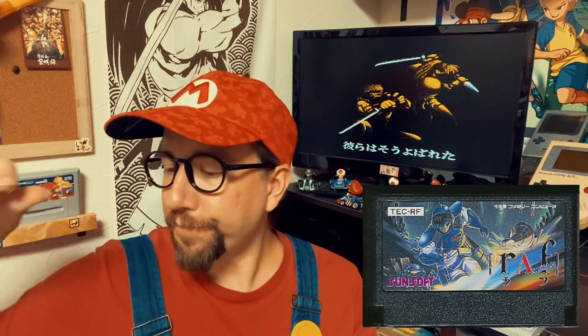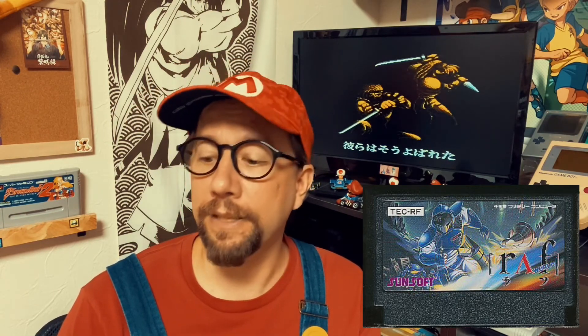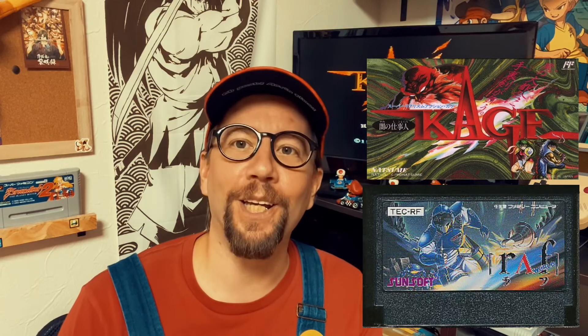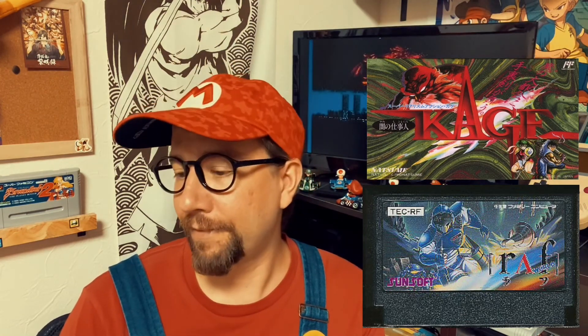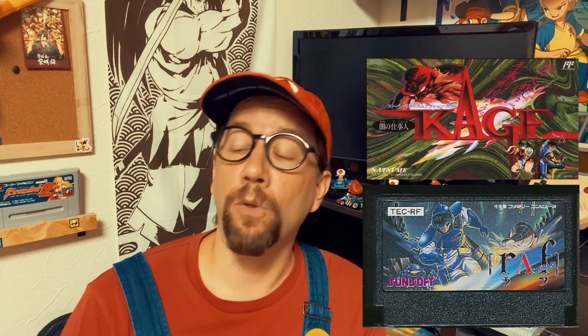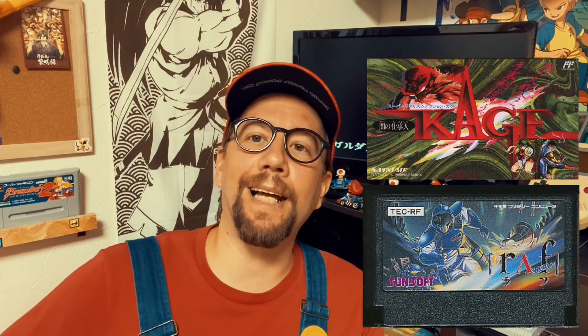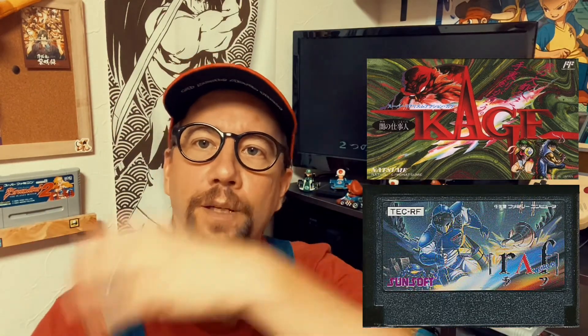I found it this time for 100,000 yen and I think that for a new, unsealed copy that's not too much. There probably aren't many of them in the world in truly unsealed original condition. I wouldn't buy it myself, but for a collector the question is how the price will develop further — nobody knows. Interestingly, RAF Rav Wodo and the first game mentioned today — Kage, Shadow of the Ninja — had exactly the same release date. Both came out in August 1990, on August 10th — Hachi Gatsu Junichi — which is August 10th in Japanese.